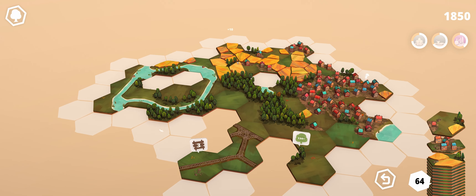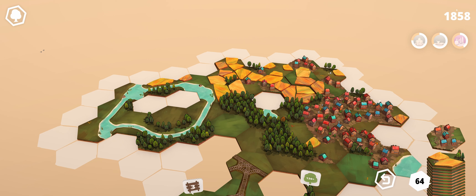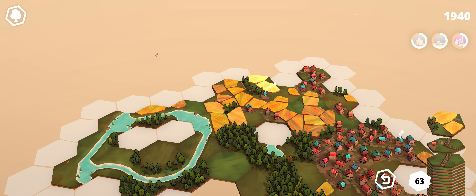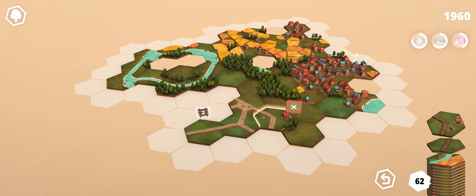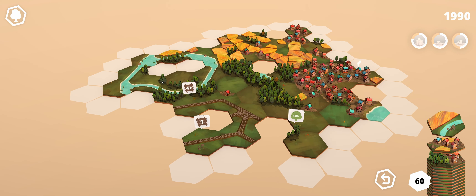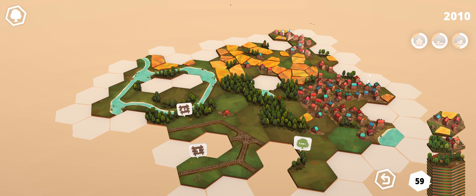I feel like you could take your time with this, or you could kind of rush through it. I think the tutorial said something like, if you get six tiles of the same type, you get a bonus too. I didn't completely understand that point, but I think that's what I just got there. I love just trying to fit it together where you can get as many bonuses as possible.